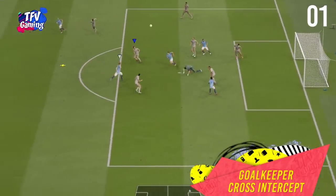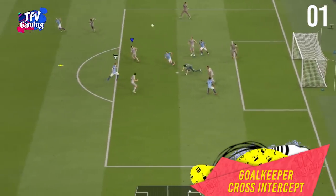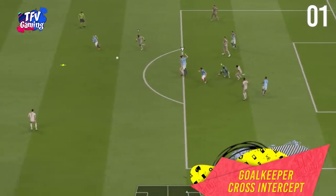Goalkeeper cross intercept. There's a new feature in FIFA 20 where if you hold your GK rush button, the goalkeeper will rush out of his goal and catch the incoming cross. This helps to counter the opponents when they cross too much.